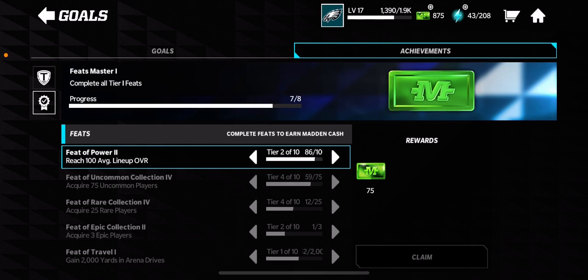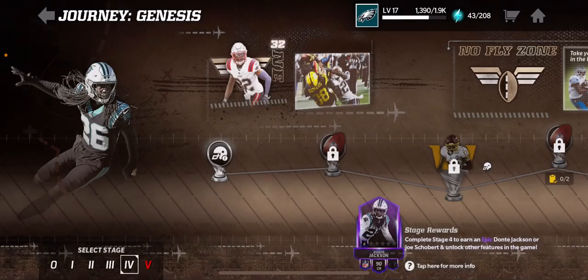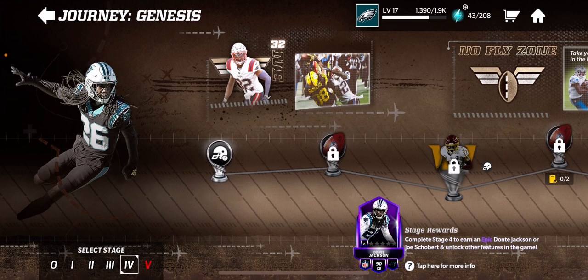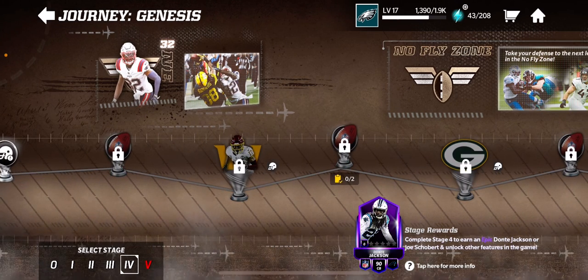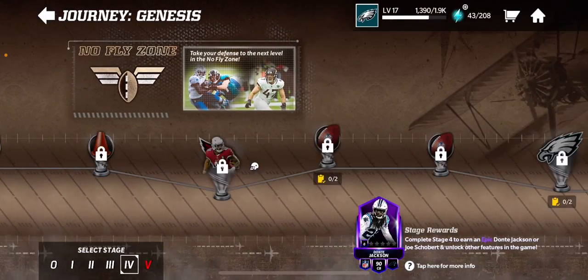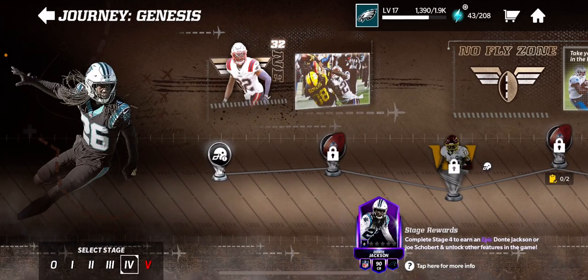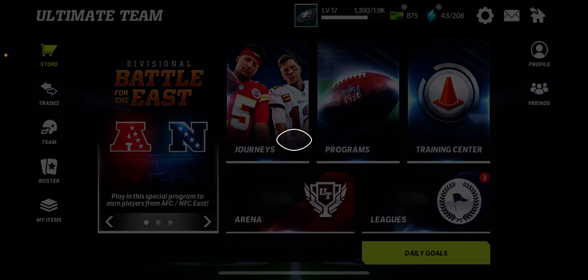What's going on, we're back in another video. In this video we're gonna go over how I just earned almost ten dollars worth of Madden Cash for free. I went into a Journey — I'm on Journey four, stage four — and I just completed stage three. We started this one with Dante Jackson, or I believe Joe, who's a middle linebacker, and completing stage three unlocked the daily goals.